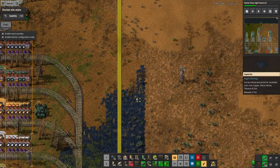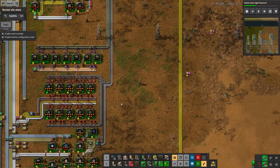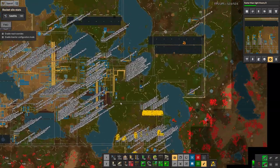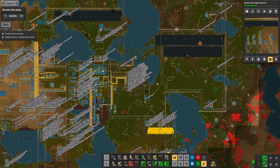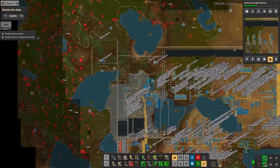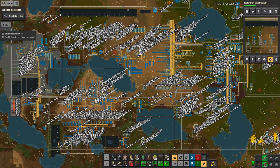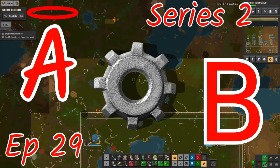Everything's going well and I think I'm on the home straight now. It's just a case of leaving it ticking over until absolutely everything is done and I can get away from this planet. Then I'll have to decide what I want to do for my next playthrough — I'm thinking I'll probably have a look at Space Exploration, which involves building rockets and going off to different planets with different resources. I'll finish this one off first, and then start looking at the next playthrough. I'll see you next time, and as always thanks for watching.